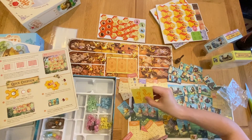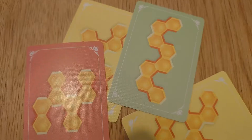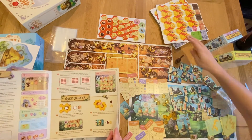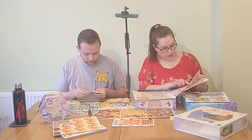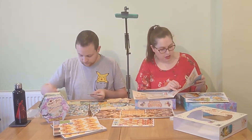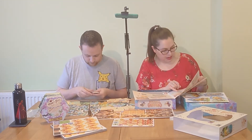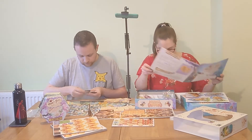Configuration cards are found — these predetermine the positions and orientations of starting hive tiles. You select one card at random and all players use that card. Green cards are standard configuration while yellow ones are for veteran players. You arrange your starting hive tiles to match the configuration before play begins, adding significant variability to the game.